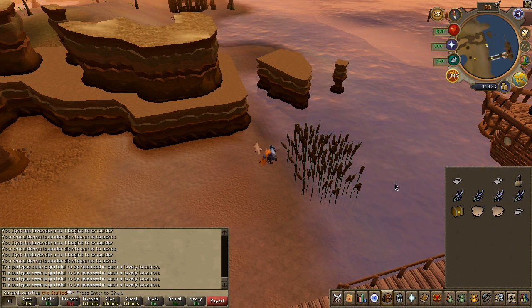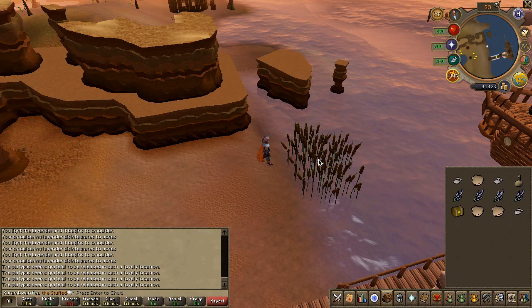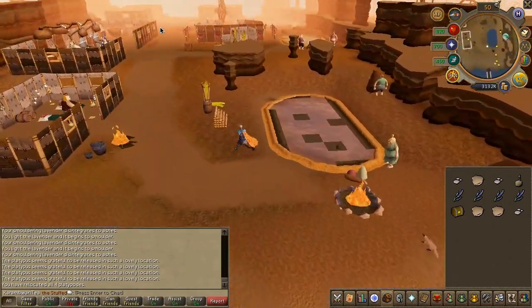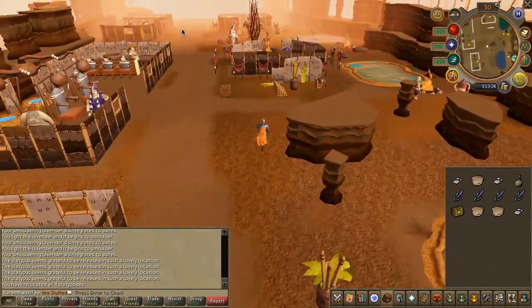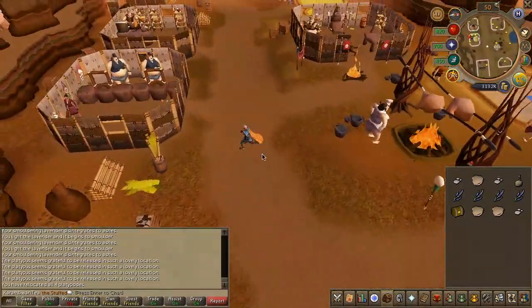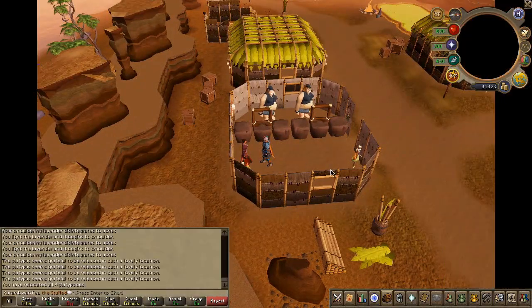Before we finish the quest, make sure to dismiss or hide any familiars you might have, as they will interrupt the cutscene. And last but not least, speak to Balena in the bank. After the cutscene, the quest will be finished — quest complete.